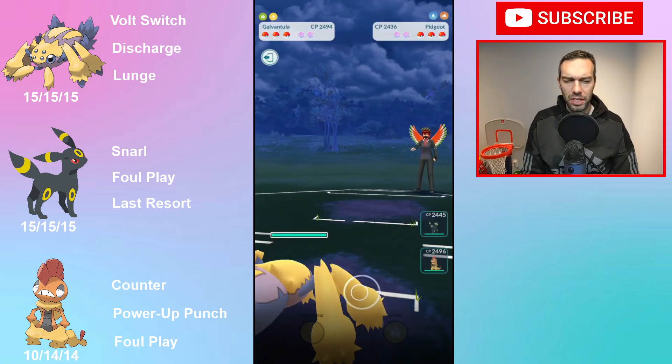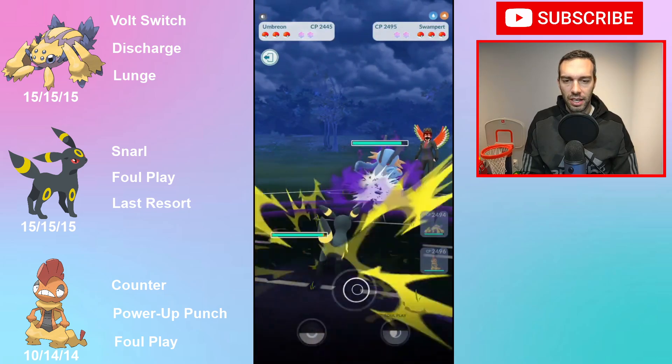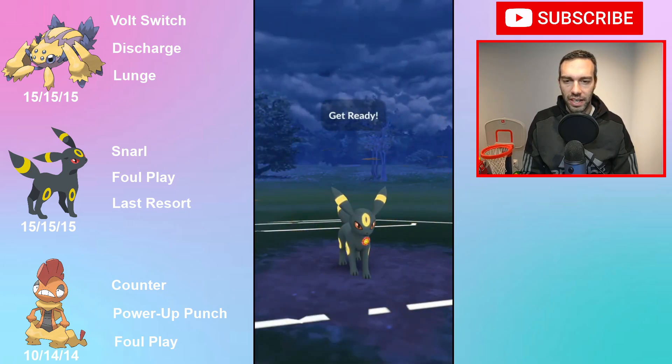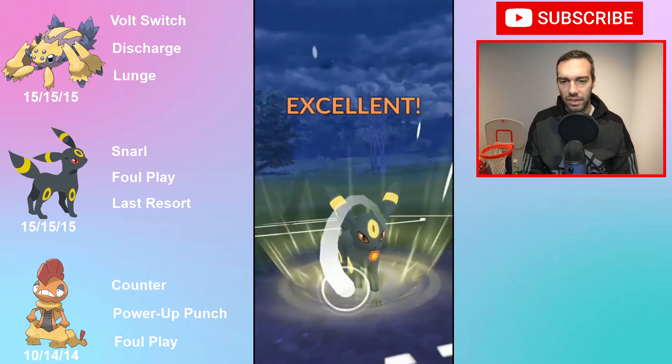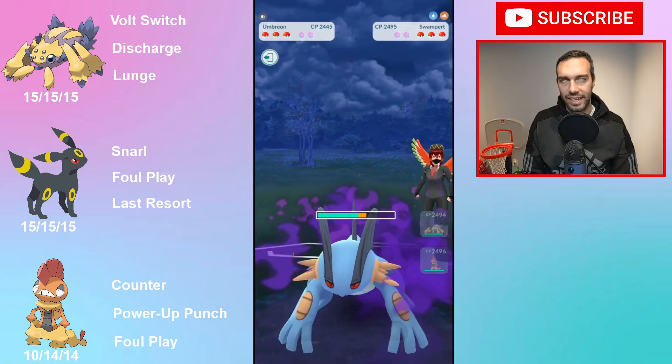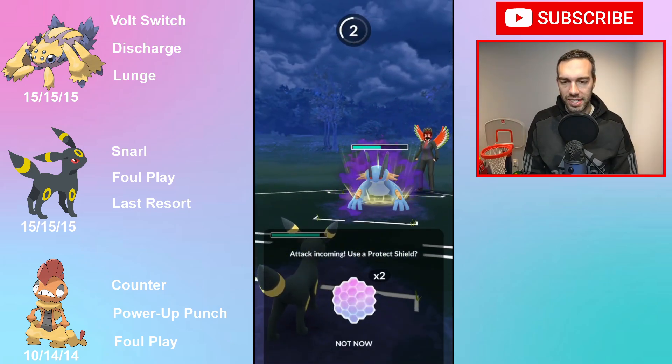The team is actually a pretty common team because Niddoqueen Double Dark — this backline is very common. So I just put in Galvantula instead of Niddoqueen. You still resist the counter users, but you do have more trouble against fairy because you don't resist it.